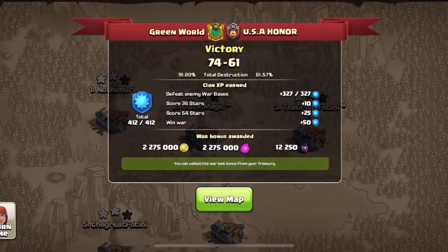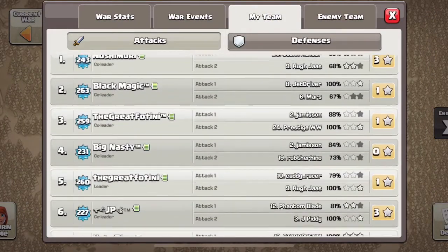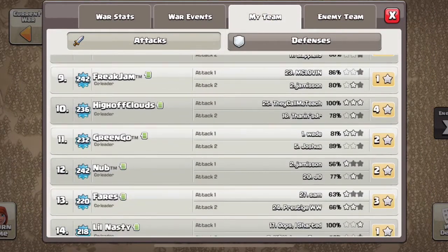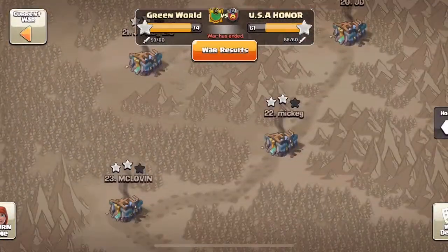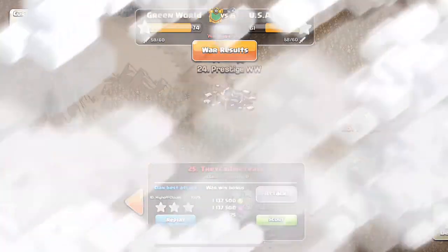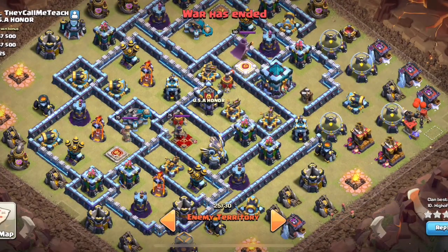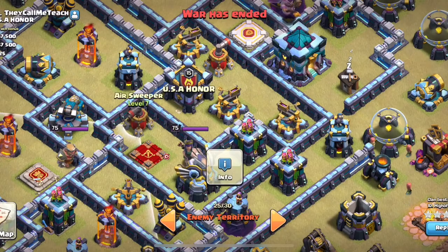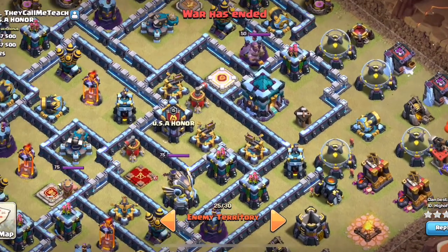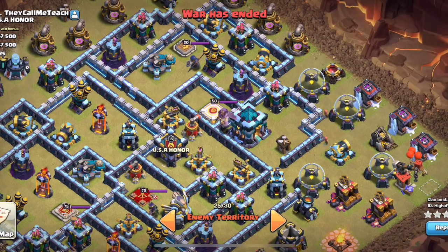We are back in Green World, got our wooden streak up to 18 and beat this other clan. There will not be a recap for this war because they did not have the greatest bases, but the base we are going to look at is base number 25. Alright, so the first thing I see when looking at this is you can zap the enemy Archer Queen with the air sweeper and the clan castle. It might be a pretty obvious zap, but it is something worth noting.